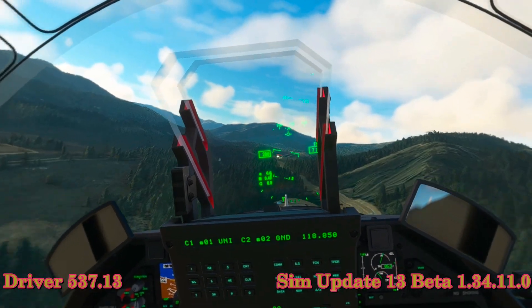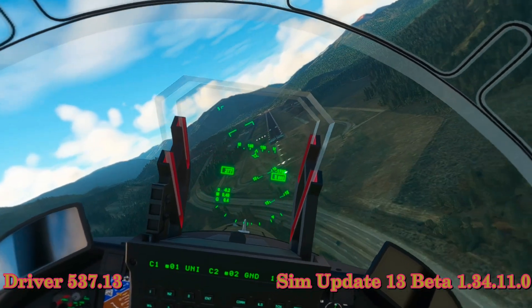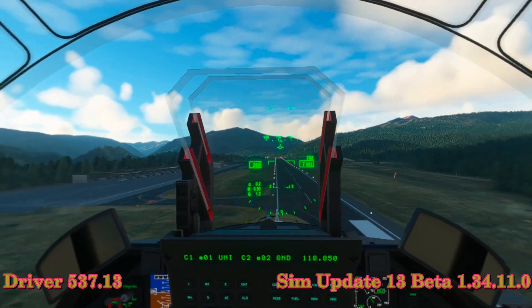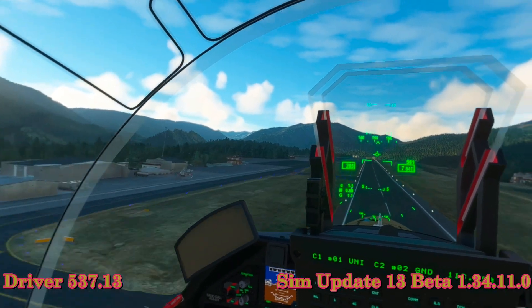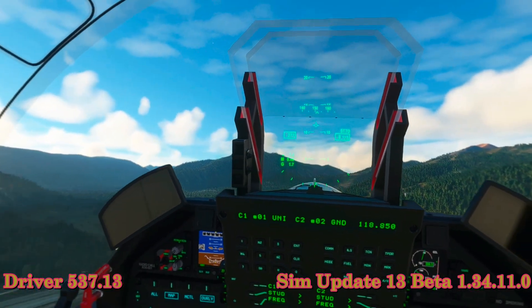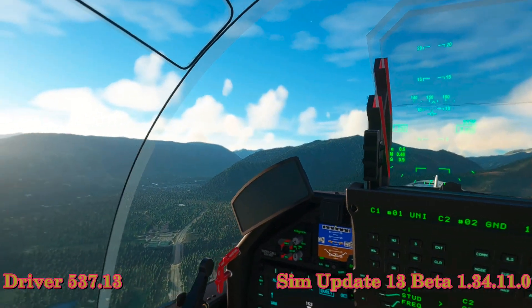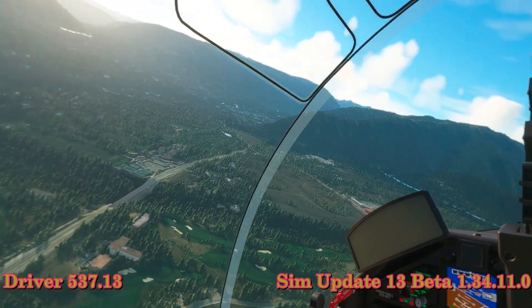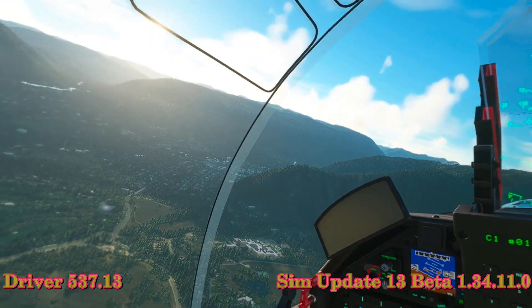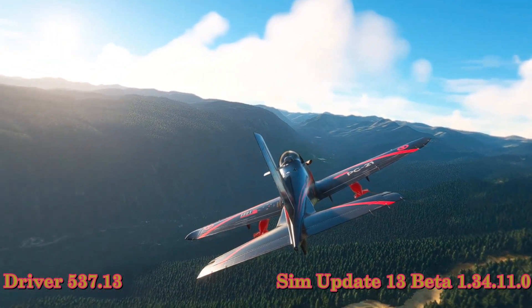I'm going to go by the airport here and do a quick look. Going slow — I don't even have my trim set, so this isn't going to be the easiest. I'll do a low-altitude fly-by, keep it up a little higher. We'll do a couple of outside shots, a couple of inside shots, fly high, fly low. I'll just keep testing the new driver and the new sim update and let you know if anything is worth noting or worth staying away from. So far, both of the last two drivers have performed very well for me — I've not had any issues whatsoever. Thanks for watching. We'll see you in the skies!